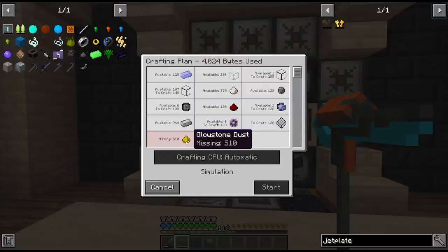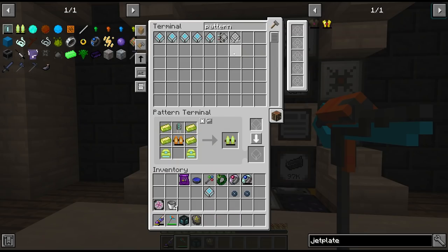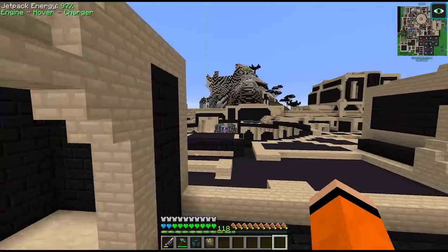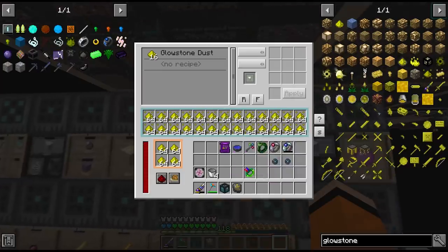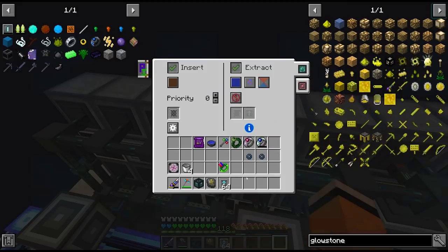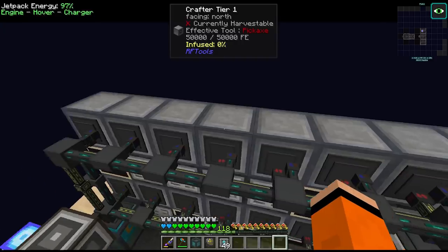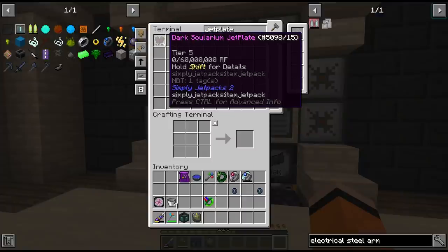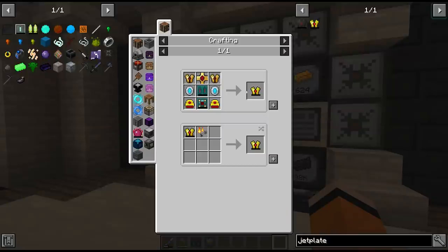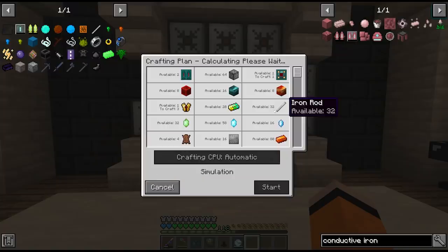We're out of glowstone dust - that's not a good sign. I want to craft some more AE2 patterns. Okay, glowstone dust - why are we missing it? We have plenty of essence, it's just that our crafter here isn't fast enough. It must have been ever so slightly slower than our consumption. This should fill our buffers again. I think I got all the recipes repaired for the solarium one - we need 2 of these total. Let's just encode this flux infused one now. Alright, recipes are in - let's request our 2 flux infused jet plates.